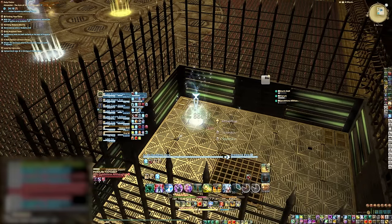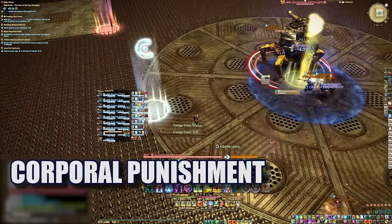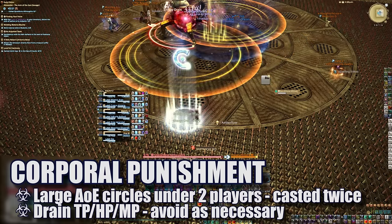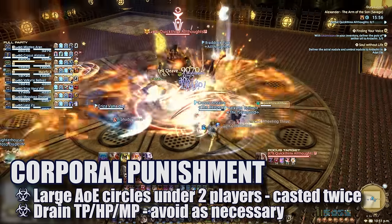Now that we have a decent grasp of how the jails work on Savage, let's start at the beginning. We pull and tank the boss in the north of the centre platform. Corporal Punishment — large yellow AoE circles — will target two players and cast twice in a row. If a player is hit, they'll take damage, suffer a DoT debuff, and be drained of TP and MP. Bait and avoid this as necessary.